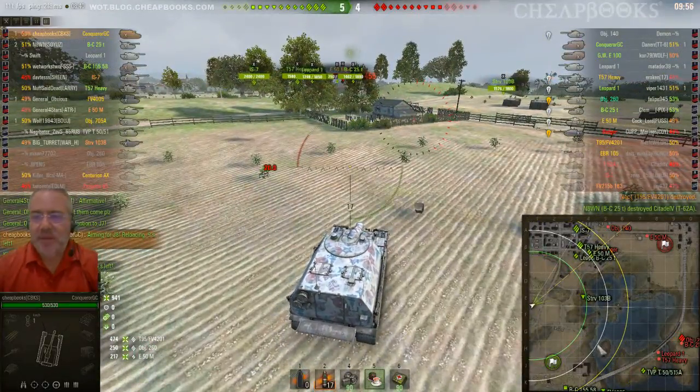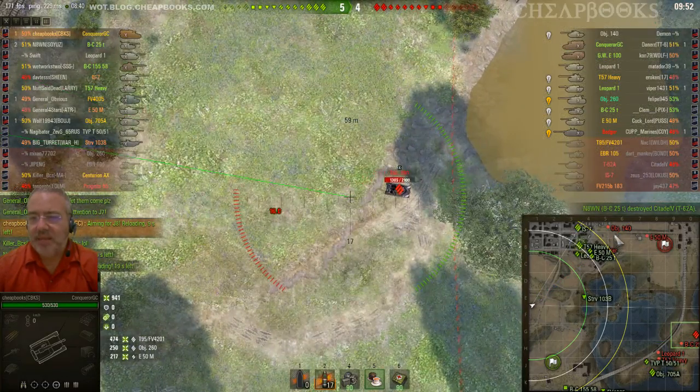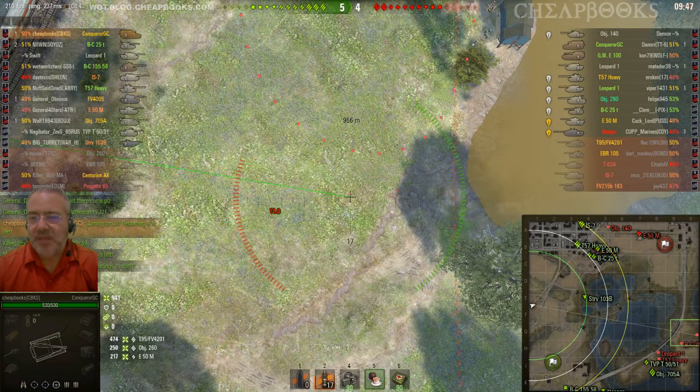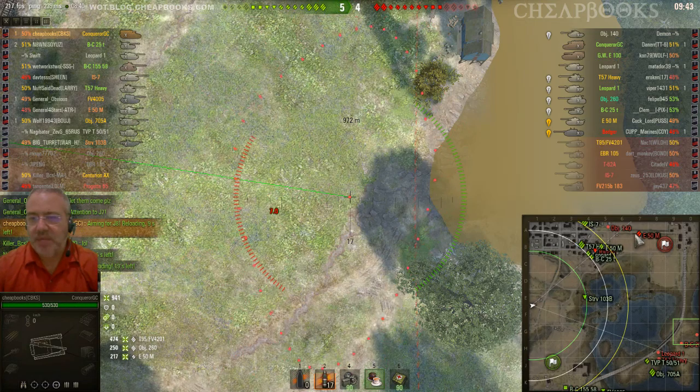So the way that you take out the low hit point tanks is you go like this, and then like this, and then like this, and you can quickly go around without changing your aim to see everybody's hit points. That's a little tip you can use if you play SPG.